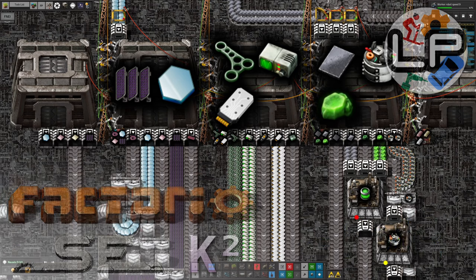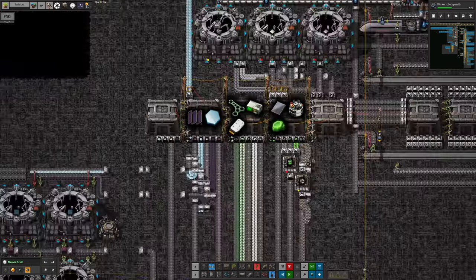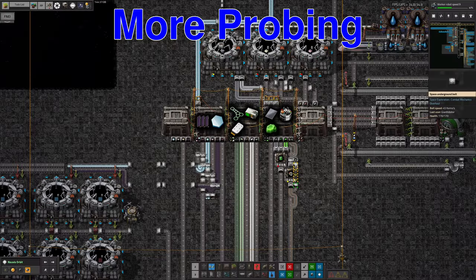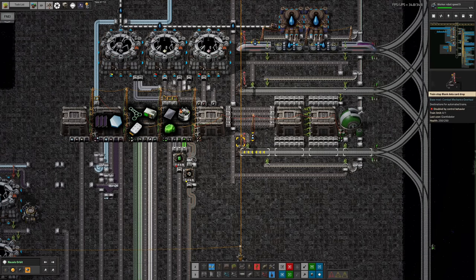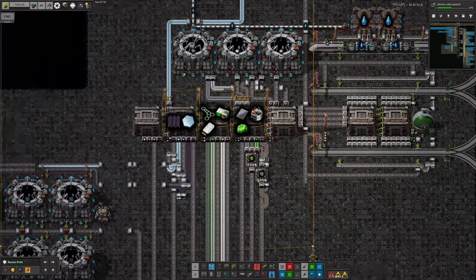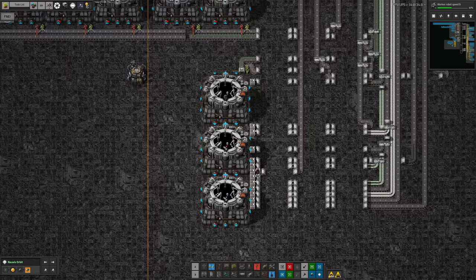We're going to start off with Tristan's Probulator, which is much less disturbing than it sounds. I touched briefly on this last week — he was planning it, and now he's done a load of building work over here. We've got an extra station called the Probulator Drop, which is receiving supplies of all the bits and pieces required to make the various different types of probes.